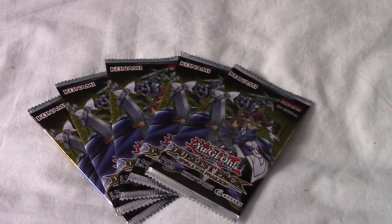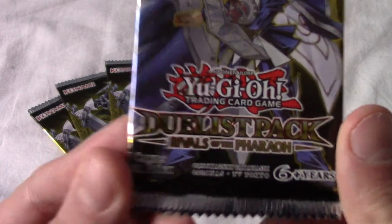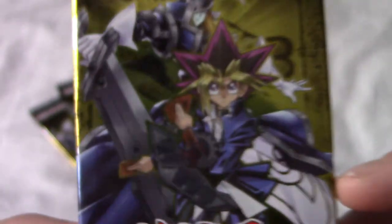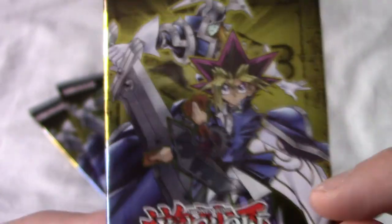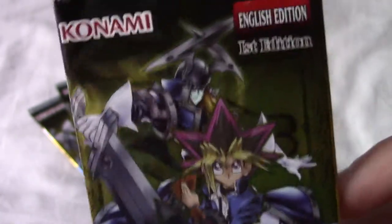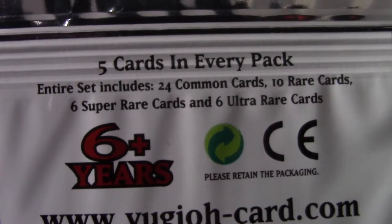Time for another Yugi Openings and today we have five packs of Duelist Pack Rivals of the Pharaoh — five cards per pack. Weirdly, it features Yugi rather than Yami Yugi, although Yami Yugi is the Pharaoh. Taking a quick look at the back: 46 cards overall — 24 commons, 10 rares, 6 super rares, and 6 ultra rares.